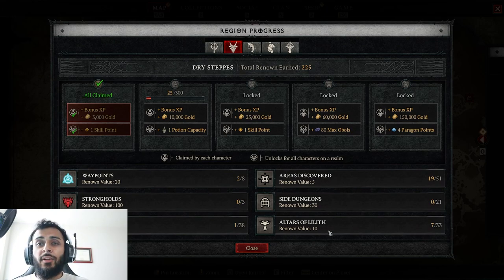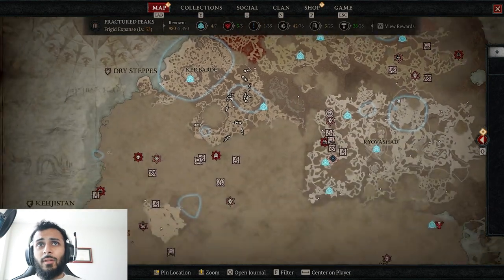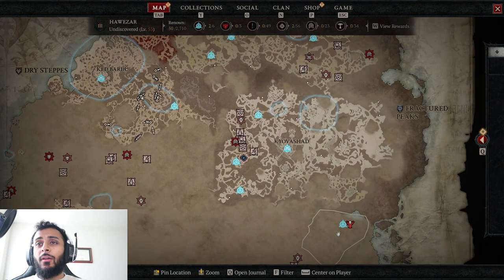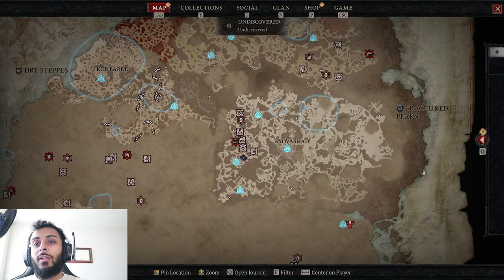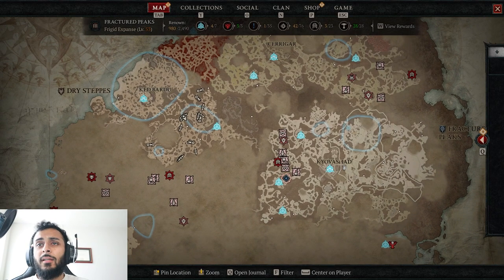So just get it done once in the eternal realm for softcore and hardcore if you're playing hardcore, and then you're done. As you can see, we have Fractured Peaks pretty much done and Scosglen pretty much done, but the bottom half of the map is empty. We're going in order of act and just popping off on all the altars of Lilith. I got most of the map discovered — there are some patches here and there which I'll worry about later. The 2,000 should be pretty easy without having to perfect the map.